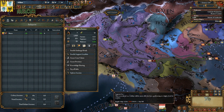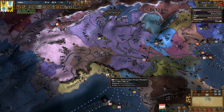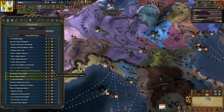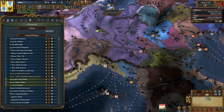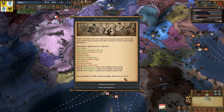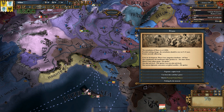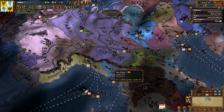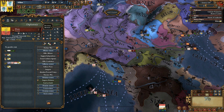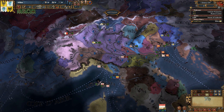Subjects are very much the same in MEIOU and Taxes, except there are a few things you cannot do. First, you can't integrate them straight away, and you can't change their religion by decision either. They have what's called an integration time. There's a policy called 'Choose a policy regarding our junior partners' — a similar one exists for vassals — which opens up an event showing you all the things that speed up or slow down your integration. To assimilate a small subject, for example, it's going to take 37 more years. You can also manually increase integration progress by negotiating a tighter bond, either through an interaction or a decision.